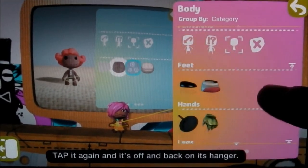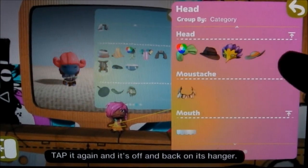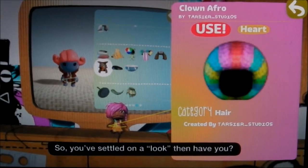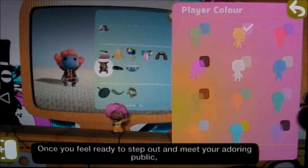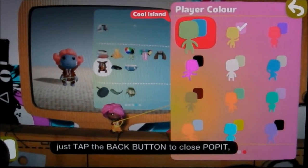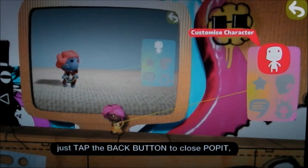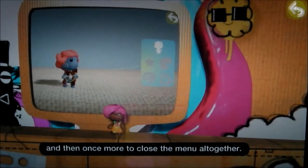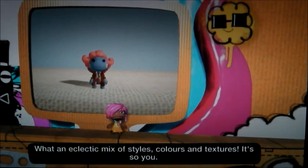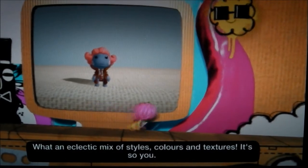Not right? Tap it again and it's off and back on its hanger. That's pretty cool. Well, that seems to be all I've got now. You've settled on a look then, have you? Once you feel ready to step out and meet your adoring public, just tap the back button to close your poppet, and then once more to close the menu altogether. What an eclectic mix of styles, colors and textures — it's so you.